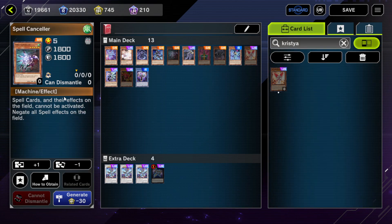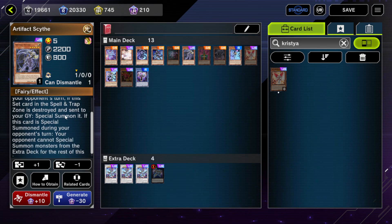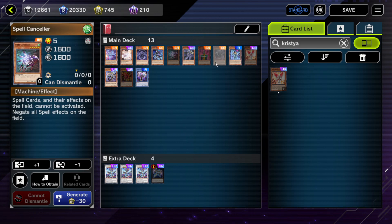You can also special summon a Spell Canceler, but the demerit is that it negates all spell effects on the field as well, so this will negate Zombie World too. But your opponent cannot activate Raigeki, Desires, or anything like that. Artefact Scythe will just stop your opponent from special summoning from their extra deck for the rest of the turn — Spell Canceler is a little more permanent in that sense.